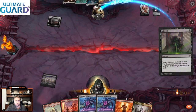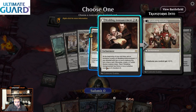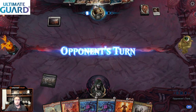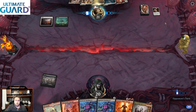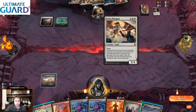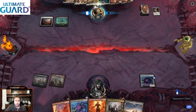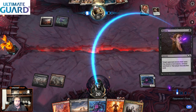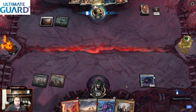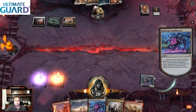We're going to Duress — hoping to see a Bankbuster to grab. I will take Wedding Announcement here. We just don't want to allow them to get ahead. They are playing the Autumn list for March of the Machine Pro Tour, splashing black — it's got Duress in the list, plus they also have Breach. So it's going to be better against us than just regular mono white. We've got the Barrage, so we have the answer to the Seraph Paragon.